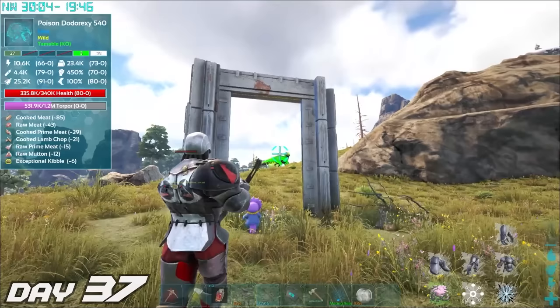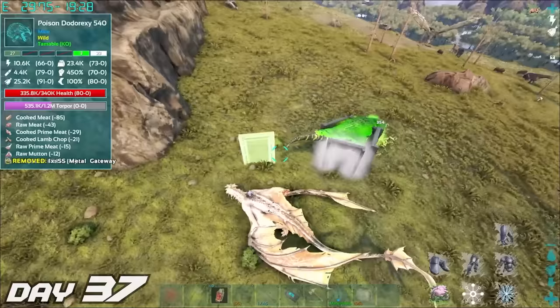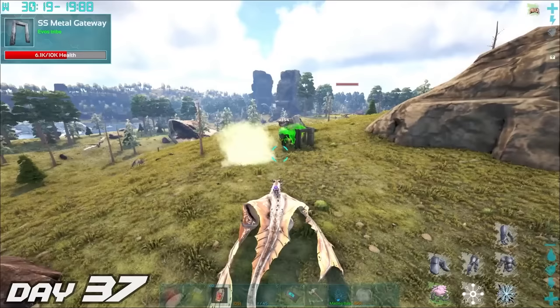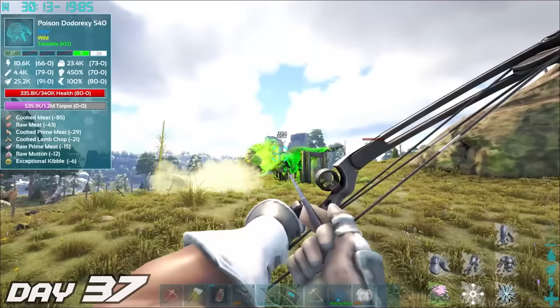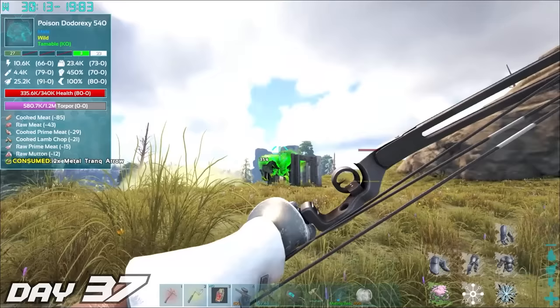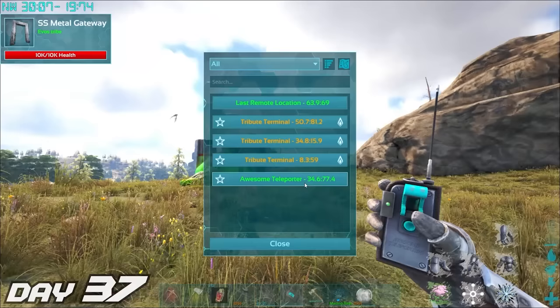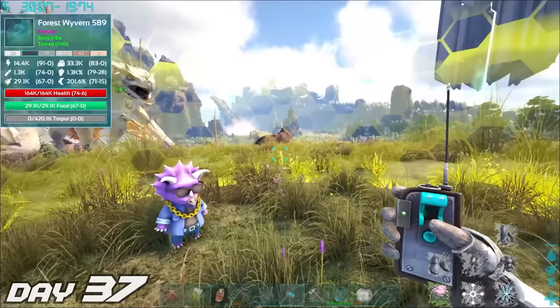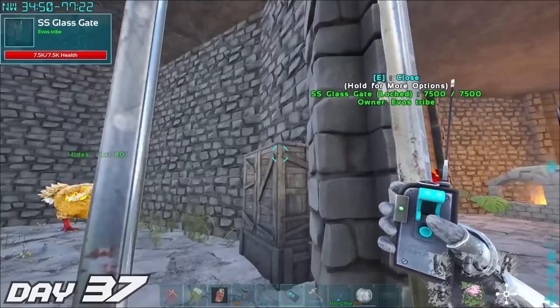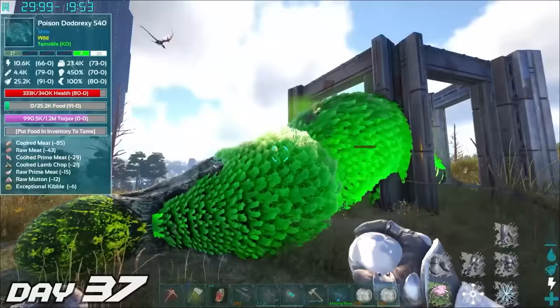Day 37 — round two attempting to tame this poison dodo rex. This time I came more prepared with metal gate frames. I set up the trap, kited him in rather easily, locked him in, and started tranking him out. Poison dodo rex will be super useful because poison dinos deal torpor damage, which means a powerful dino like this will be able to knock out more powerful dinos for us to tame. It took quite a few hours to knock it out, but when we finally did, it was a win. I thought to myself: I'm going to go back to base and see if we can get a golden kibble from Midas. Once back at base, I checked Midas and realized he was empty — stupid golden chicken. Fortunately we had some exceptional kibble on us and that works just as good. So now we have a poison dodo rex.